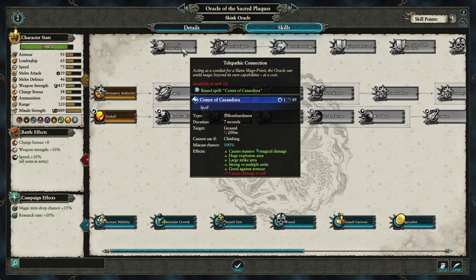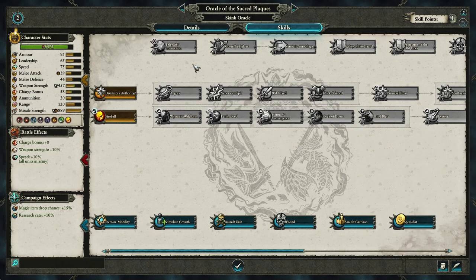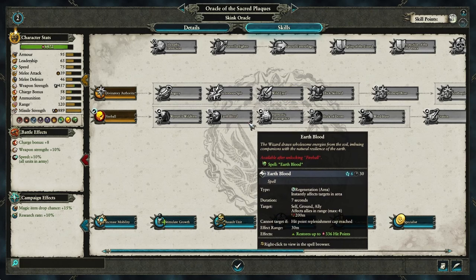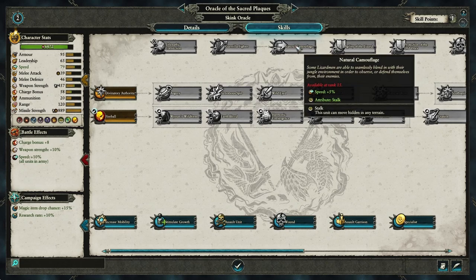If you double that up with a fully leveled Flock of Doom, that is going to trash whatever blob you're fighting - especially bearing in mind they'll be suffering from fear and terror because there's a dinosaur in the middle of them, poisoning them and kicking the crap out of them. Next, finish off Earth Blood with Earth Blood 3 - that puts you at tier 13. Then take Agility of the Lizard, because the Troglodon is a massive target for missiles, so the extra missile resistance is important.